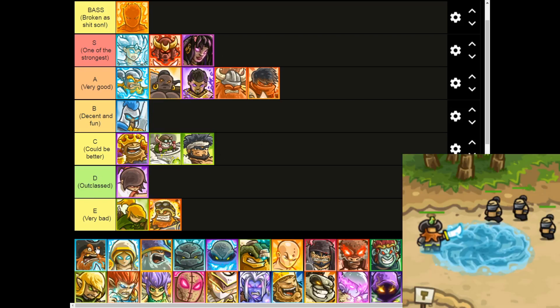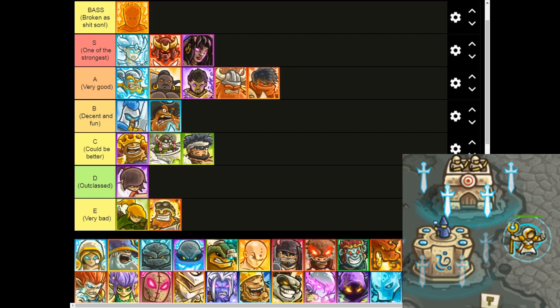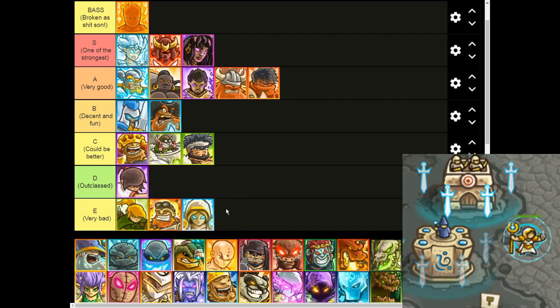Moving on to Captain Blackthorn — pretty fun hero. Having the ability to generate extra gold is always a plus, but I don't find him to be too outstanding, so I'll put him in B. And Diedria, on the other hand — just really bad. Why would you even use her? But to be honest, she is pretty tanky and she provides with a pretty solid support. So I'll bump her up to D tier. I don't feel like she's very bad, she's just outclassed. If she did somewhat decent damage or had abilities that do actual damage and not just all-out support, she maybe would have been in C tier, but I can't put her any higher than D.